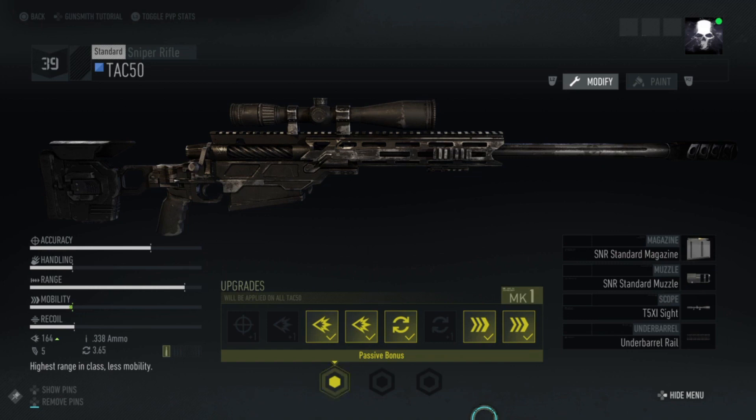The TAC50, or Macmillan TAC50, is a long-range anti-material and anti-personnel sniper rifle. Anti-material means it's used for targets that are military equipment rather than personnel. You can use it against personnel, but it is also designed to attack equipment — things like vehicles, helicopters, armoured buildings, that sort of stuff.